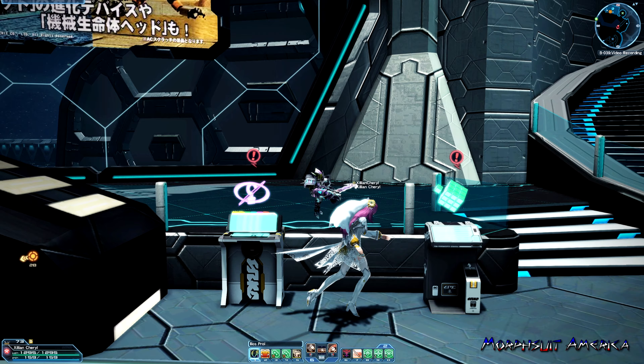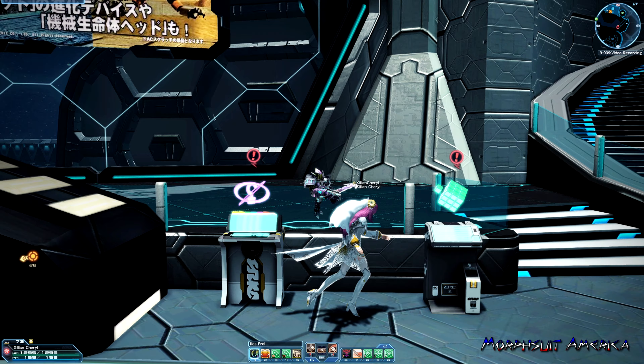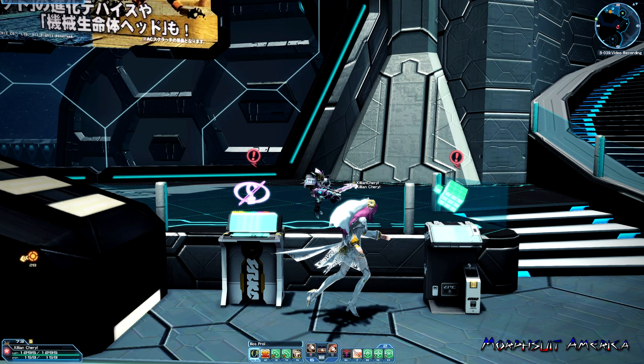The other thing I need to showcase is what the item looks like if it's not on a weapon. Sometimes you'll find it on the weapon or unit, but sometimes you'll find it as a standalone item. It's going to have S1, S2, S3, S4, S5, S6, S7, S8, and whatever the name is. Also know that when it comes to S-Class abilities, they are categorized by weapon and unit: S1 through S5 is for weapons, S6 through S8 is for units.